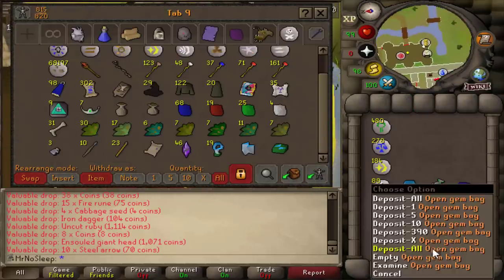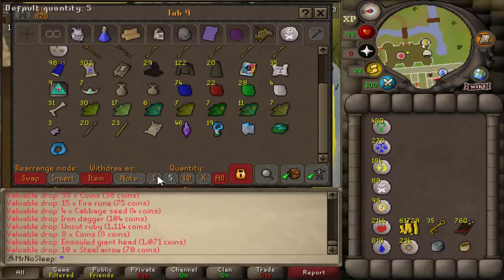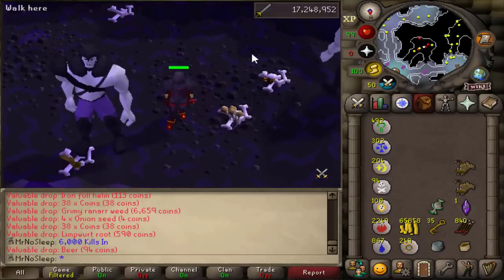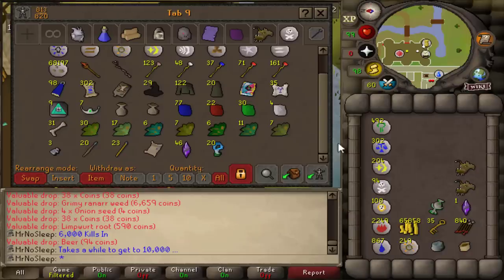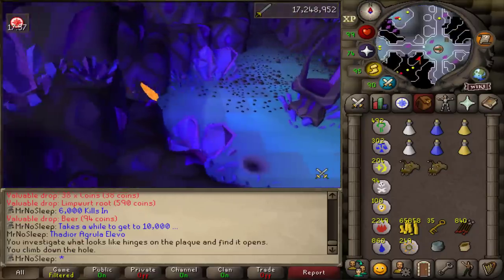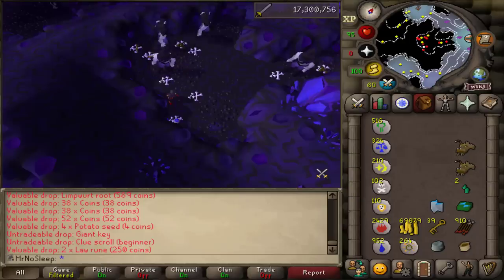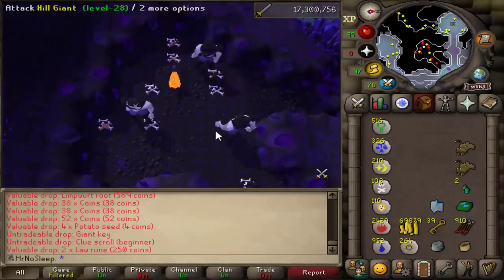A little history: hill giants were released into the game on January 4th, 2001, primarily known as a money maker for free-to-players - though I wouldn't call it great money. Now that Obor has been in the game for a while, hill giants became a bit more profitable with the potential for giant keys. It's also just a really nostalgic monster - growing up I would safe-spot them with range in free-to-play, use the brass key, go down those ladders, and kill hill giants for hours to get 40 Ranged. Simpler times.